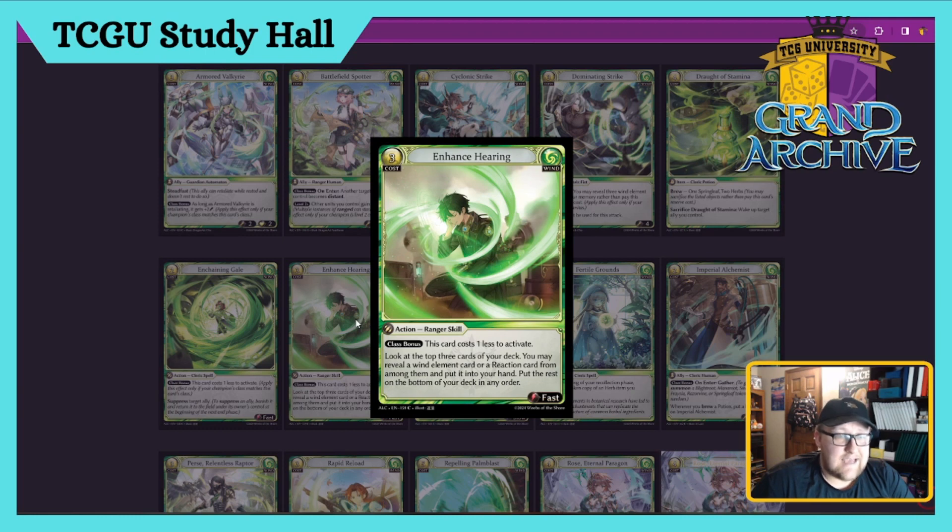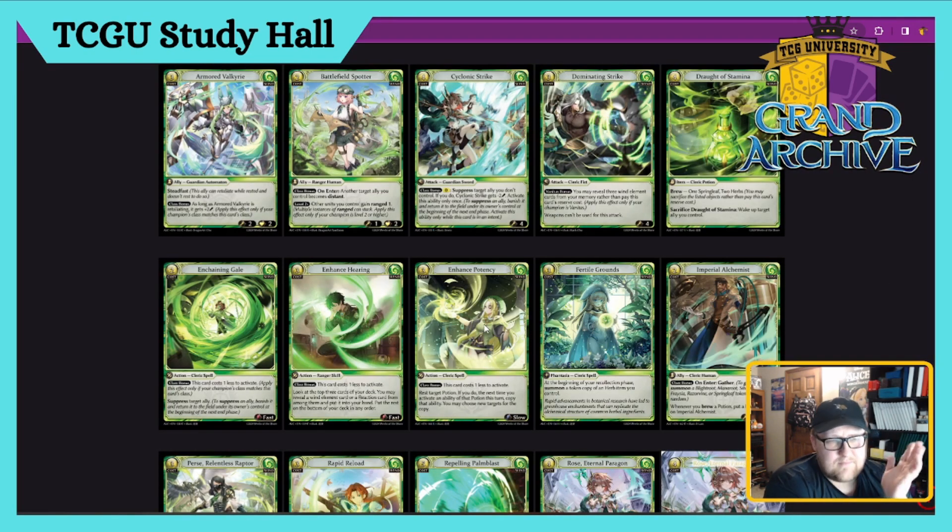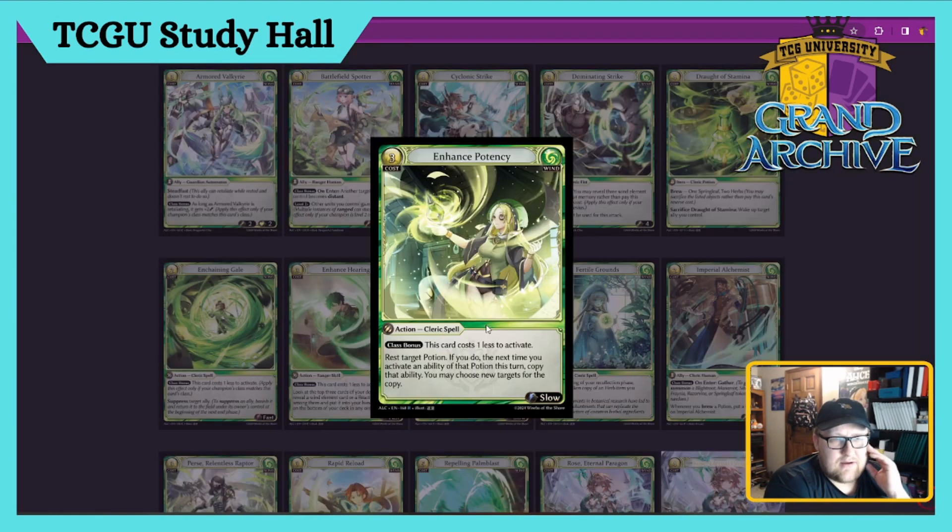Enhance Hearing — three cost Ranger Skill, Fast Action. Costs two for Rangers. Look at the top three cards, you may reveal one Wind card or a Reaction card from among them, put it in your hand and put the rest on the bottom. It's a pay-two cycle card that gets you a Wind card or a Reaction. Pretty neat, it's okay — Glimpsing with Fairies is a little better since it looks at top three and you can cycle how you want.